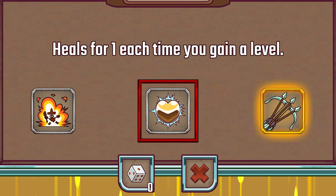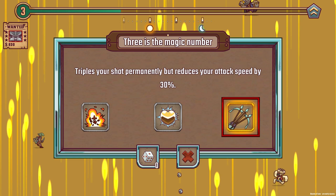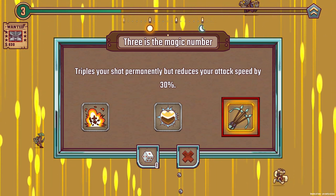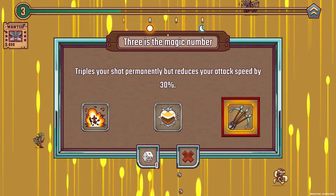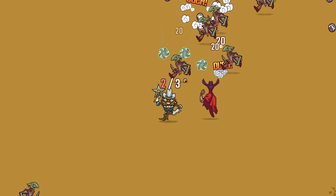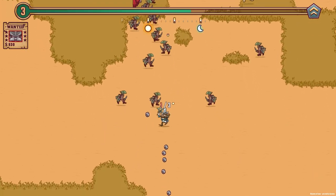The other option is we heal one time each time we gain a level — meh, I've seen better. Let's see what the gold one is. Triples your shot permanently but reduces your attack speed by 30%. Let's take that — I am very intrigued. Oh look, we're throwing 3 now! That's pretty good, I like that a lot. Oh man, it is very, very slow though.